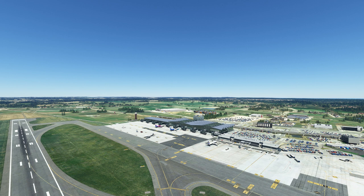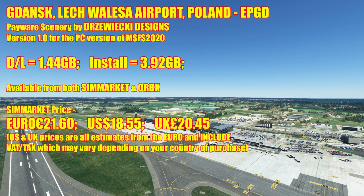So back to the video. As I said, hopefully three this week. This is the first of this week's videos. We're in Poland. We are in Gdansk, Lech Walesa Airport in Poland, Echo Papa Golf Delta. This is the new payware scenery by Dresraki Designs and you're looking at version one for the PC version of Flight Simulator 2020.